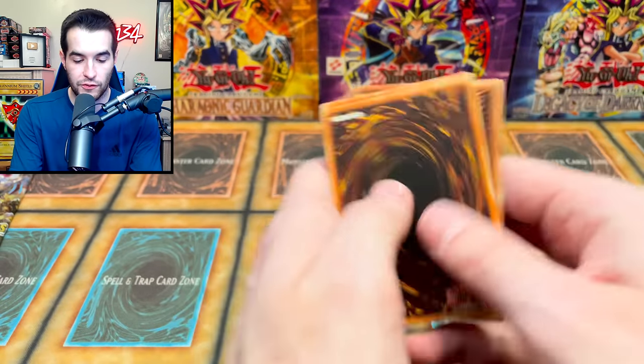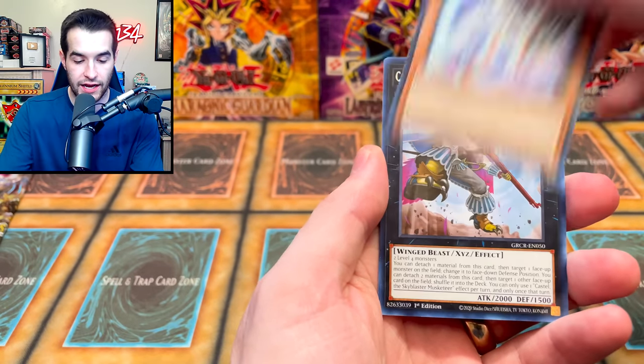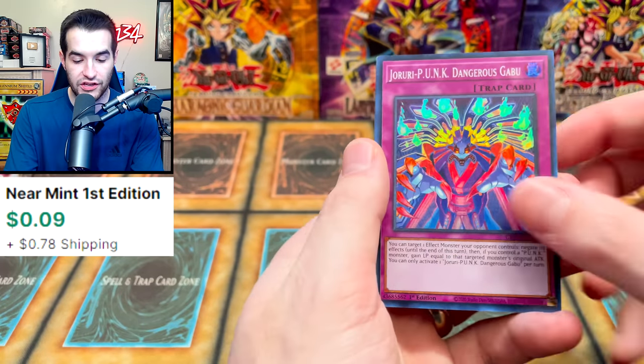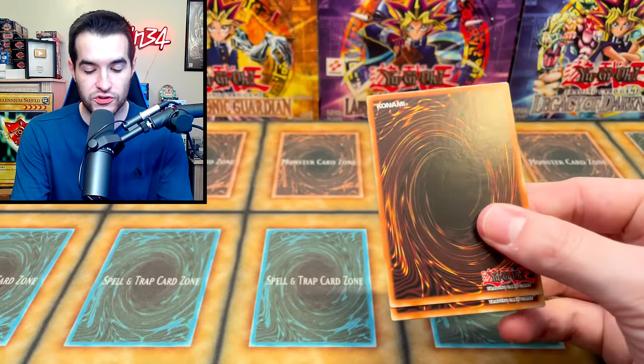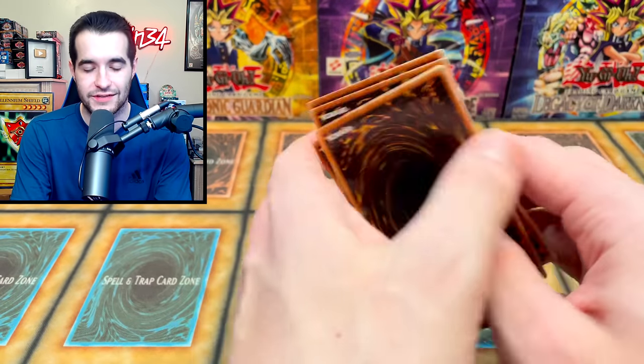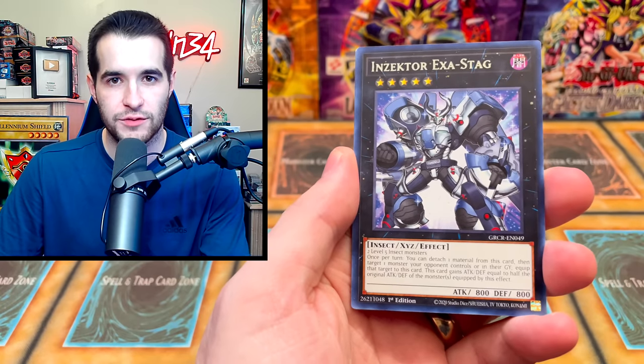Two from the back: Exo Stag, Solemn Strike — very good card — Nyan Nyan, Castel, Dangerous Gaboo. Very cool. The final pack — last chance to pull something epic. We've already done pretty good today, not fantastic but pretty good. Armor Recall — do you guys believe? Hit that like button and subscribe!